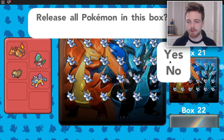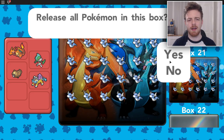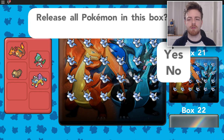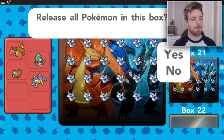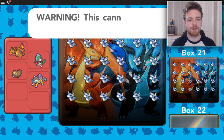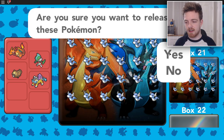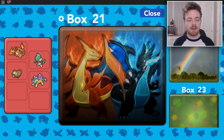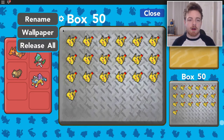We can also do something pretty cool. So here I have a full box of Dratini. I was meant to give them away a little while ago, but I kind of forgot to. I'm doing a 150 shiny giveaway now anyway. But we can actually release all of them into the wild. The good thing is it actually comes up with a little confirmation box, so that if your little brother or sister wants to annoy you and they try to do it, you can stop them — stop it right now, Jeremy, get away from the PC.